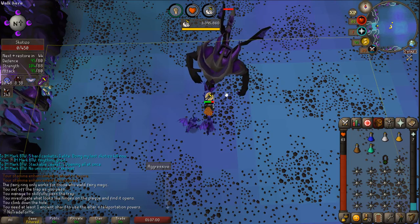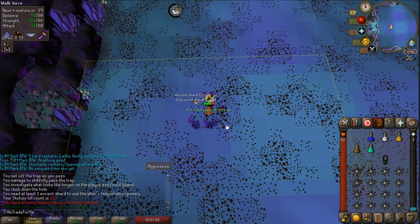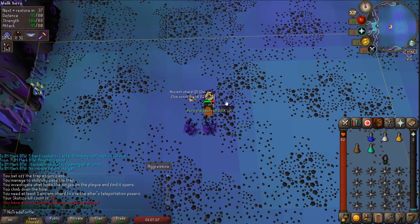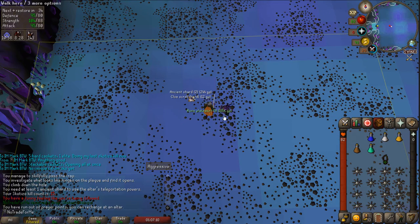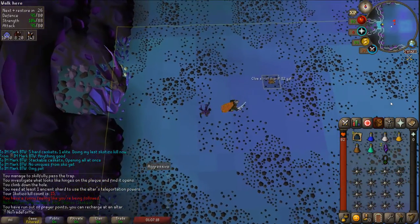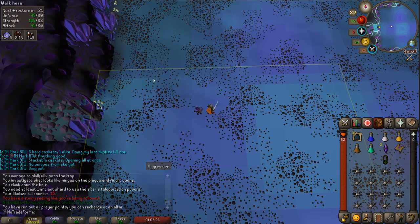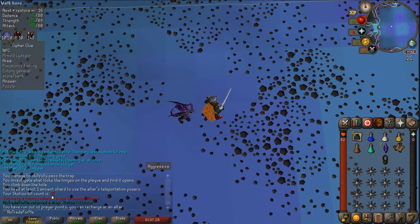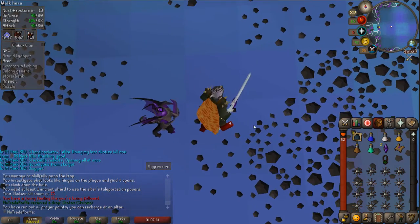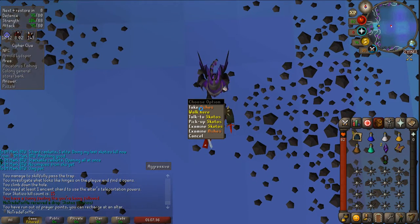This is gonna be the last Skotizo kill here. Oh my god - holy crap! At 15 kill count we get the pet! That means all we really need is the claw and we're pretty much done here. I gotta screenshot this. Oh, I even want to - okay. Pretty cool!